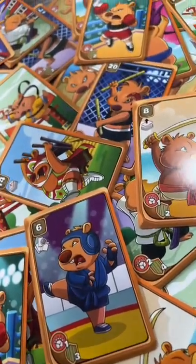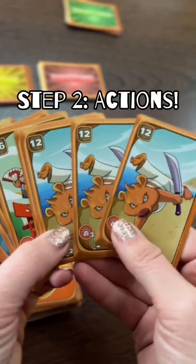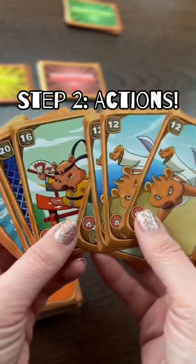Now you can get this poop in three easy steps. The first one's a doozy. Step one: draw three cards. Step two: take an action, choosing one of these three options.